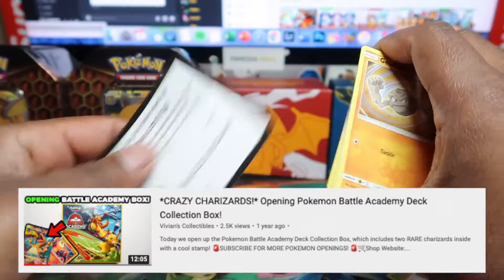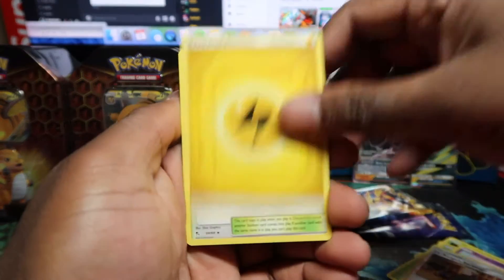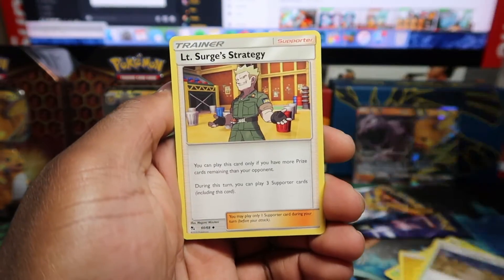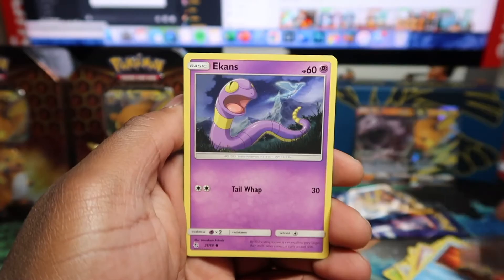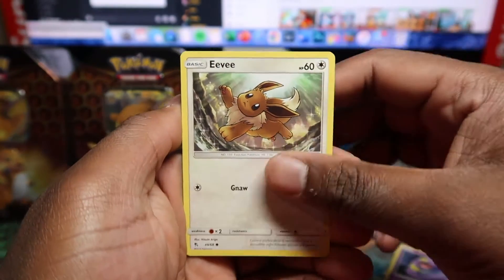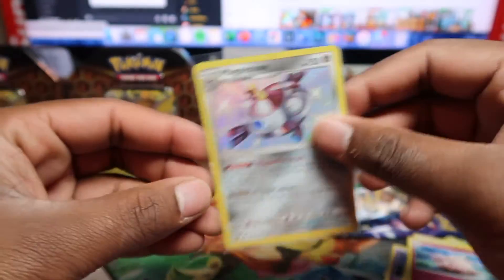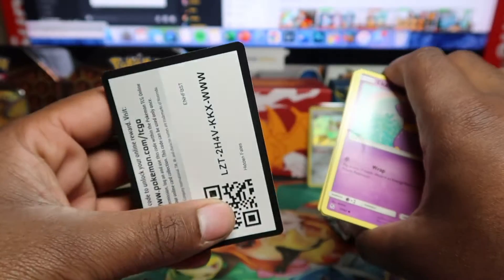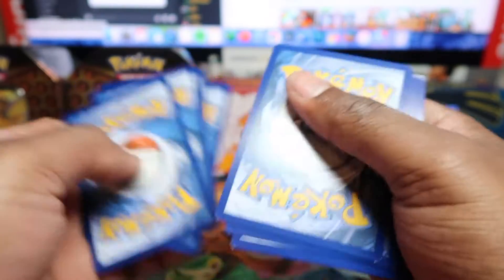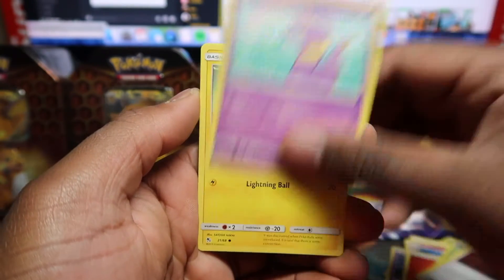They did put Charizard GX in those Battle Academy decks, which is decent because in those ones it has a Charizard stamp, making it a nice collectible piece. If you want that Hidden Fates Charizard, go check out the video — we did a Battle Academy opening showing the Charizard GX from Hidden Fates with a little Charizard stamp. It's an amazing card, very slept on, and widely available. If you can get a PSA 10 it's definitely a winner.